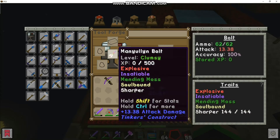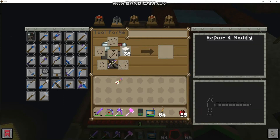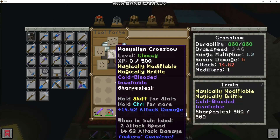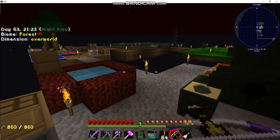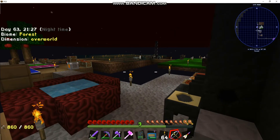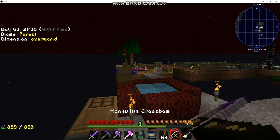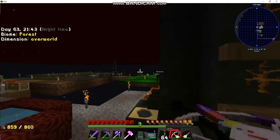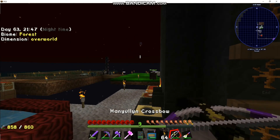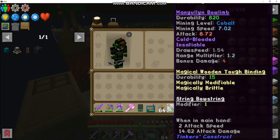Our crossbow we can sharpen as well, and I think that helps a little bit. Used all of our quartz. The crossbow takes forever to load — maybe manulium wasn't a good idea for the material. Let's try shooting something and see if it explodes. Chicken — oh yeah it does, cool! And it doesn't actually damage the terrain, that's pretty awesome and unexpected.